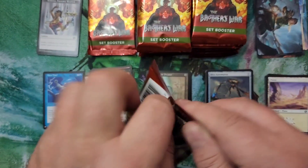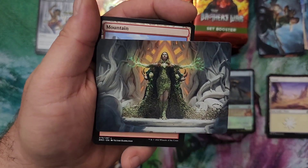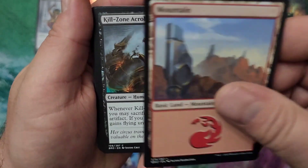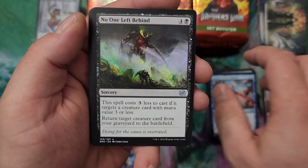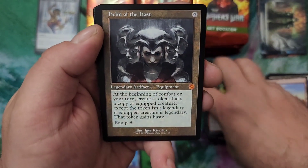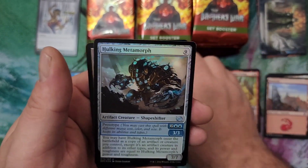Out of everything I've opened so far, I've pulled three Teferis. Out of planeswalkers in this set, Teferi I think is kind of being slept on — he's an amazing card and I think people are going to pick it up eventually. There's a Titania Voice of Gaia artwork. Got a Mountain. I'd love to actually pull that card too so I could have the full meld. There's Mishra, and a Helm of the Host — that's a pretty good hit for the artifact subset. Fauna Shaman and a Hulking Metamorph.